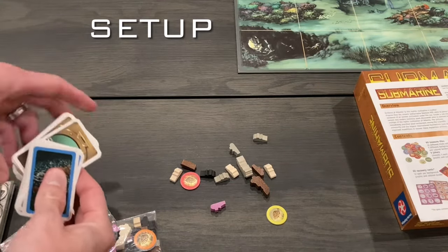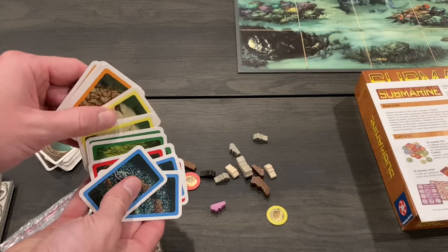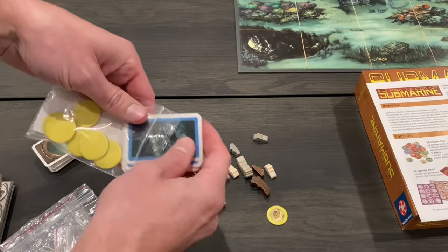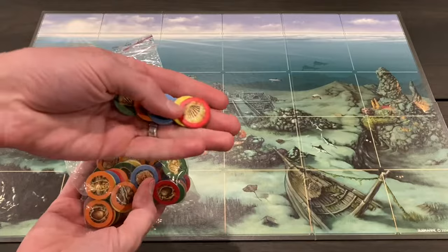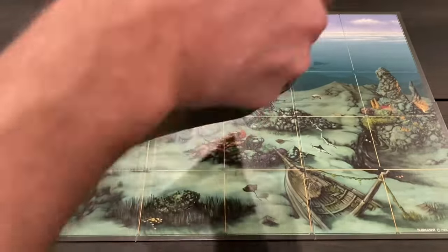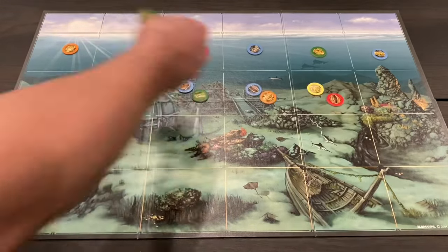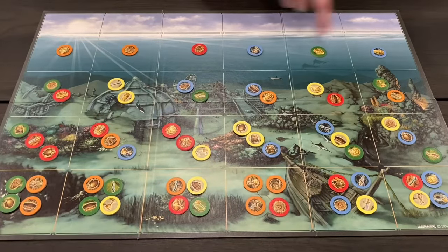The very first thing you want to do before setting up the game is take the cards and remove three of each color card and store those in the box. You only need 60 cards, but the game comes with 75 in case you lose or damage some. The rulebook doesn't really explain that, and it's important because you have to have a proper distribution of colors throughout the deck. Now find the 60 treasure tiles and the five seashell tiles — these seashells are jokers or wilds and stay off to the side. Mix all the other tiles in a bag and seed the board randomly. The top row gets one tile per square, the next row gets two per square, then three, and the bottom row gets four per square — so you always use all 60 tiles regardless of player count.